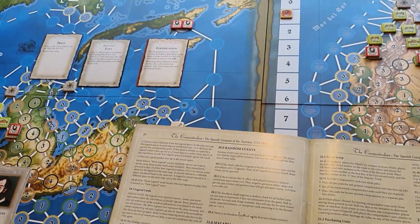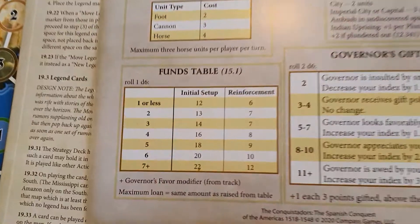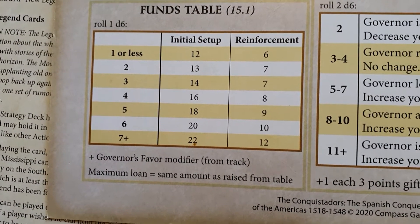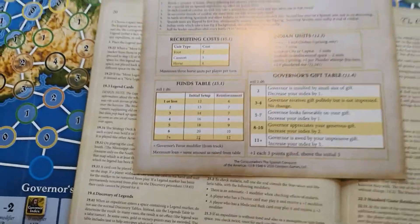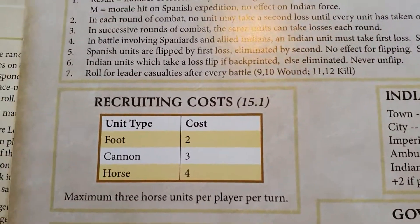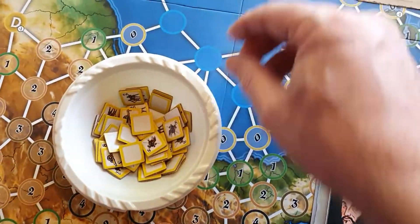Next, go to the funds table and look up the initial setup, then roll the dice. That's how many pesos you get loaned for your expedition. For example, if I roll a three I'd get 14 pesos. From that you recruit troops: horses cost four, cannons cost three, and foot soldiers cost two. So with 14 pesos I'd get one horse for four pesos.